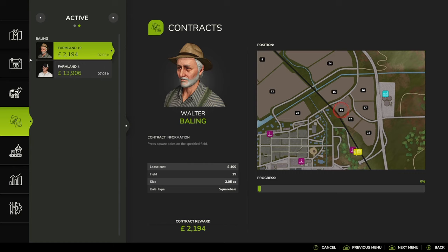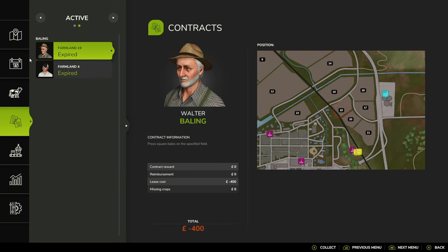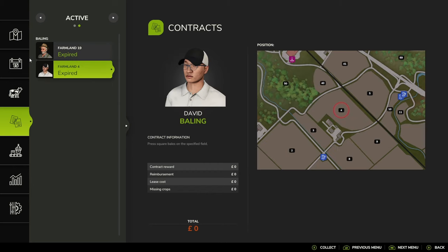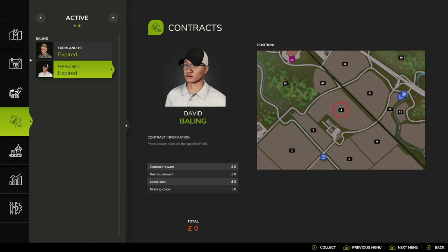We have one hour 25 left, running at 360 times speed. It has expired. We've had to pay the lease costs. We don't seem to have experienced any penalty, and on that one they released the equipment - I actually didn't show that to you - and on that one we didn't. So it just expires. There's no penalty, which is a bit of a shame - I would have liked there to have been some sort of penalty. But it could also be on things like potato harvesting where you could be halfway through the contract having expended a lot of time, and it will expire - so something to be aware of.